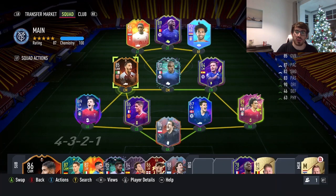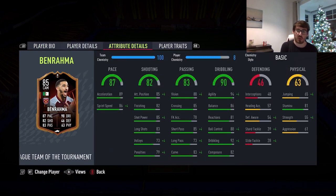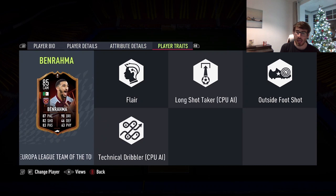Hi guys and welcome to another FIFA 22 player review. Today we're going to be looking at the Team of the Group Stage card for Saeed Benrahma from West Ham. West Ham having a fantastic Europa League campaign — they actually finished top of the group. Benrahma has been very good in the Europa League but also for West Ham in the Premier League, with a nice increase of around 8 ratings from his 77-rated base card, with some very nice increases on his stats.